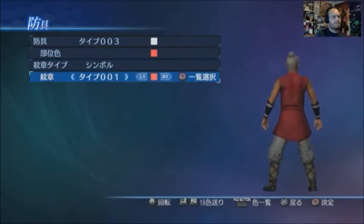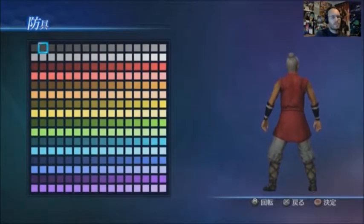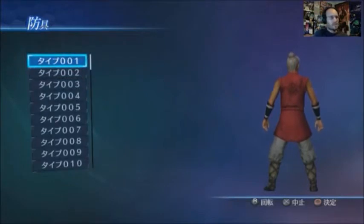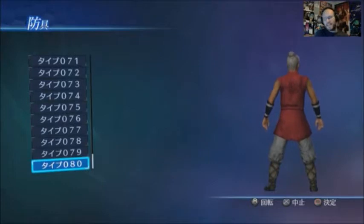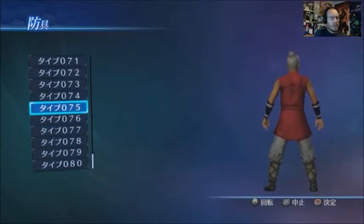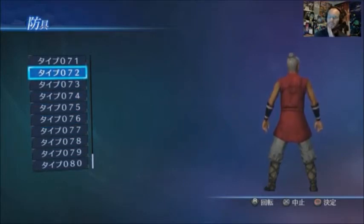You can change the symbol to whatever you please — there are 80 different symbols. It's kind of disappointing about the Romance of the Three Kingdoms games. I'm really hoping we get the Nobunaga's Ambition one; I know you can buy it but it's all in Chinese, so I'm hoping it gets an English translation. Anyway, I'm going to give him that symbol.